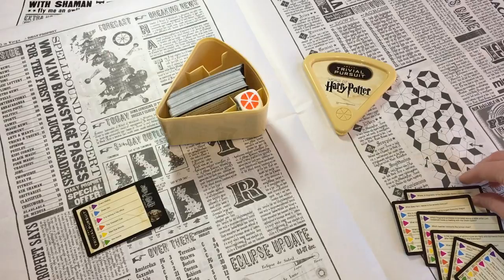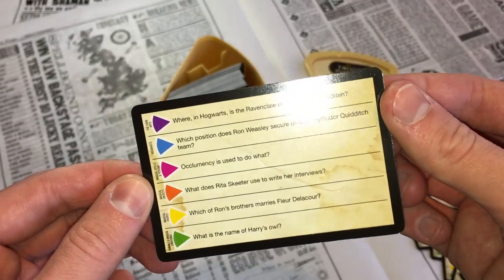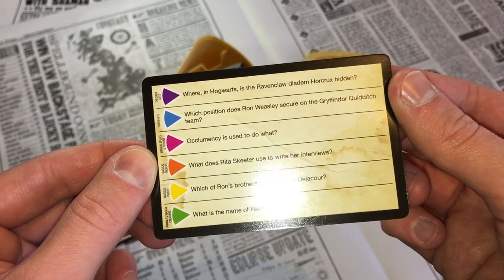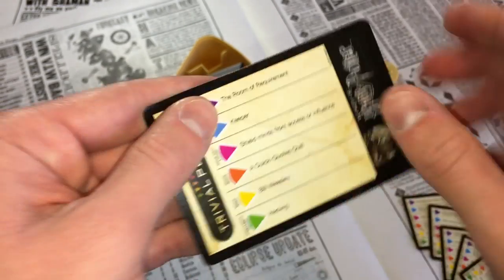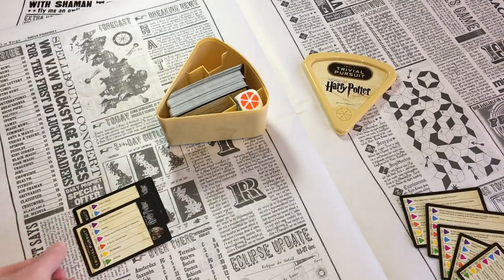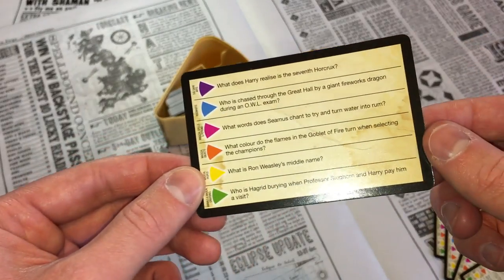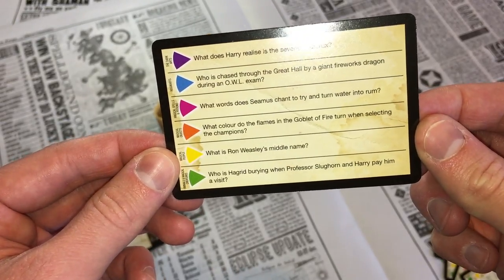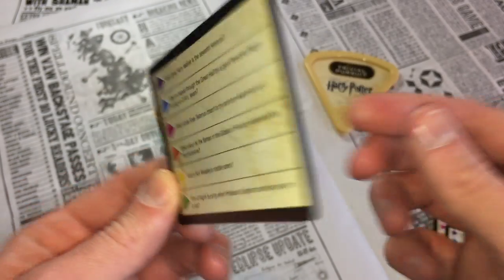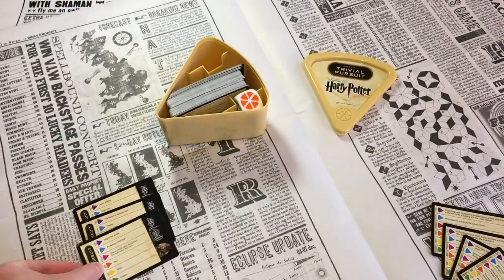Next one was purple — where in Hogwarts is the Ravenclaw diadem horcrux hidden? I remember that being the Room of Requirement, and yes, I got that right. Next, orange — what color do the flames in the Goblet of Fire turn when selecting the champions? I said red, and it was red. Got that one too.